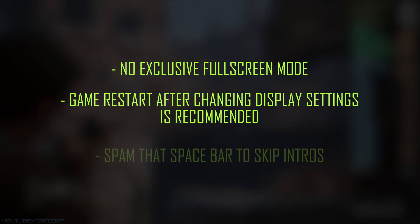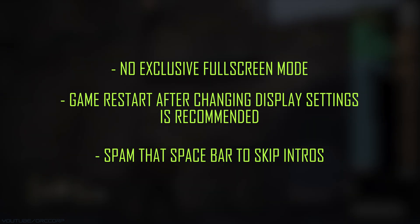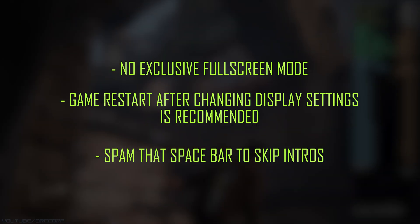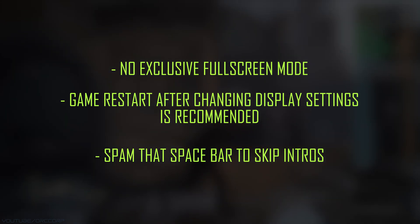Thirdly, a small and quick tip related to the previous note. You can skip the splash screen in the beginning by tapping spacebar repeatedly when you see the Sony Interactive Entertainment Presents screen. This will save you a lot of time and frustration when restarting the game while trying to find your preferred display settings.